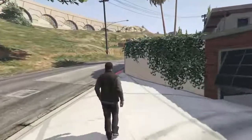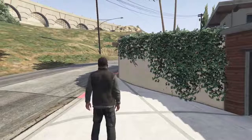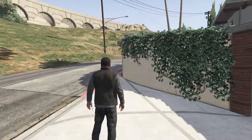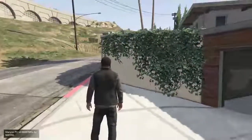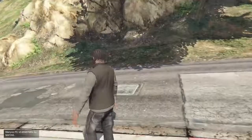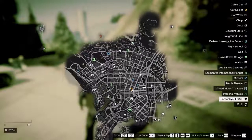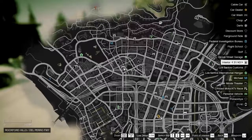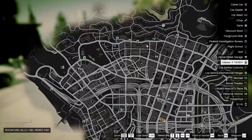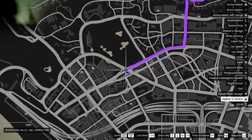We're going to go and test it out. The mod does work. Here we go, in 3, 2, 1 — and there you guys see the Open Interiors on the map. Now we are going to test to see if we can actually get into the building.